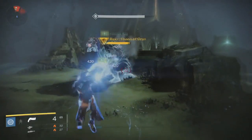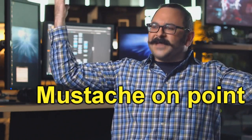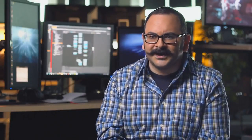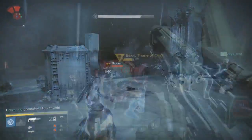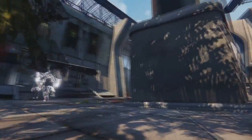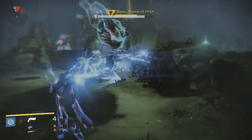Now on to the Warlock subclass called the Stormcaller — this super looks absolutely amazing. The Stormcaller is an offensive machine focused on chain lightning and a certain amount of sizzle. The Warlock already has a powerful offensive super for PvP, but this one will be better than the Nova Bomb. The Stormcaller super is called Storm Trance, which lets the Warlock float around firing lightning out of their hands, zapping everything in sight.